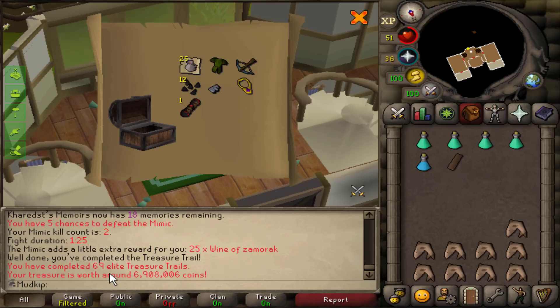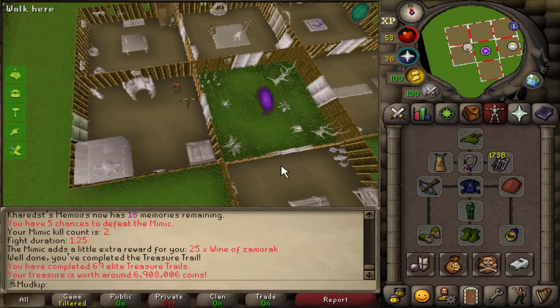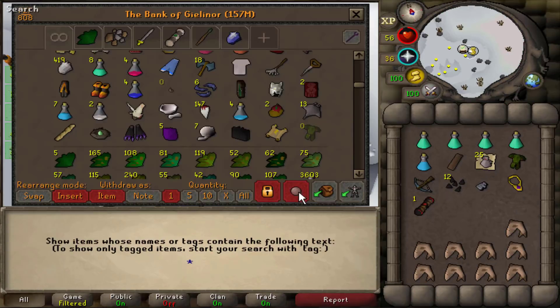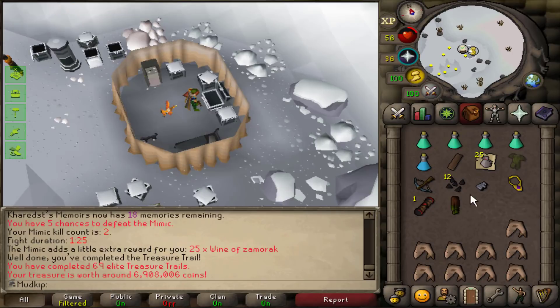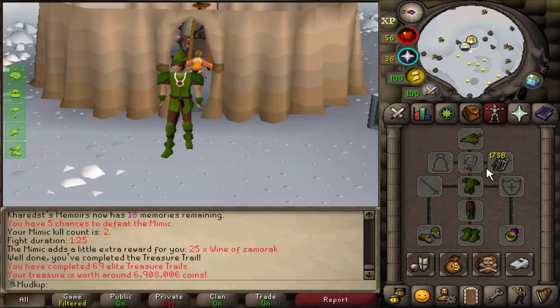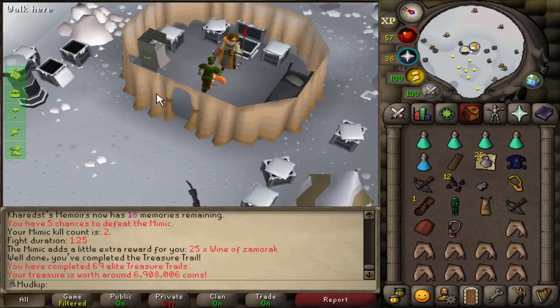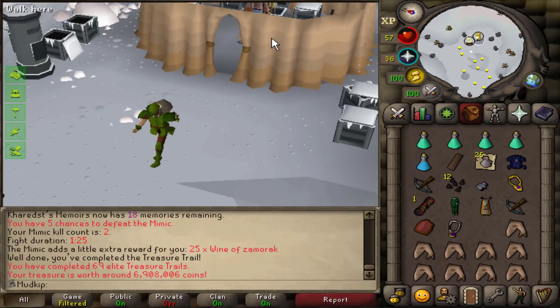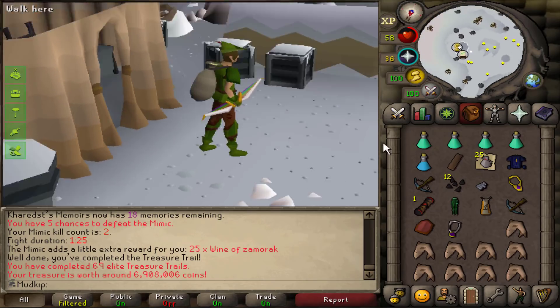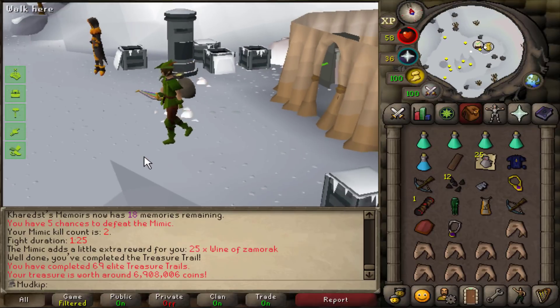Dude — rangers tunic on 69 elite clues! And we got a 25,100 zamorak item as the extra loot from the mimic which is really good too. Is that the last piece for the ranger set? Let's check the bank: we have the ranger tunic, we have the tights, we're wearing the boots, gloves, Robin Hood hat — dude that's the full ranger outfit! We finished it! Let's get the thieving bag as well to complete the outfit — there we go. That's so freaking cool, I'm so happy we got all these items.